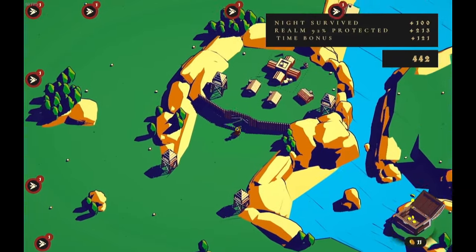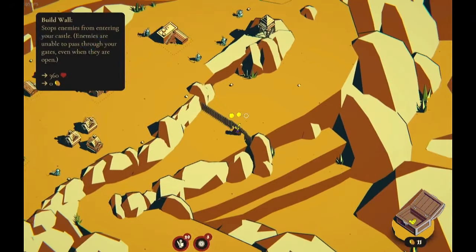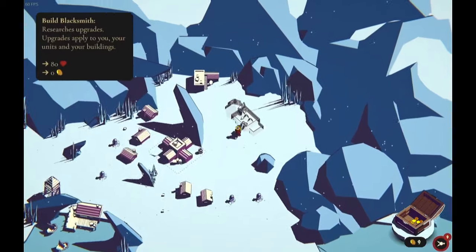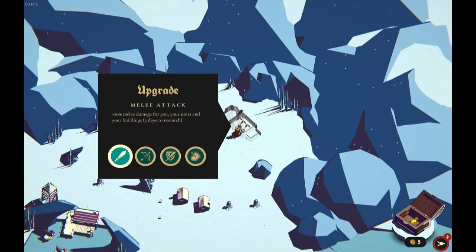During the day, you allocate gold to various nodes on the map. Building houses and farms increases your revenue, while constructing walls, watchtowers, and barracks enhances your defenses. This streamlined economic system presents intriguing trade-offs, encouraging thoughtful decision-making without overwhelming you with numbers and planning.